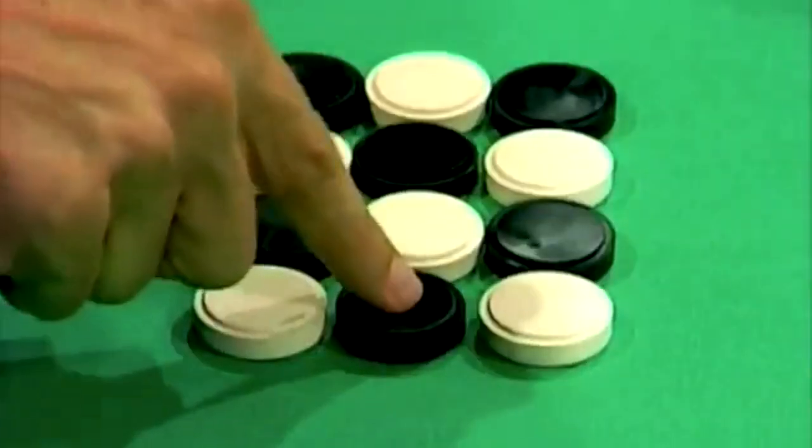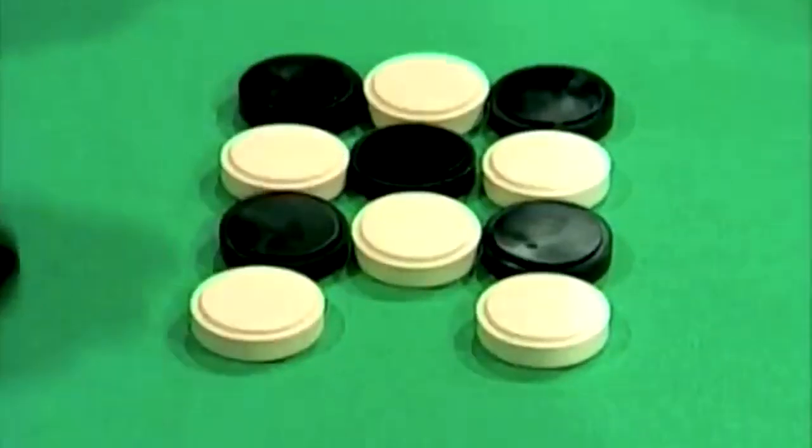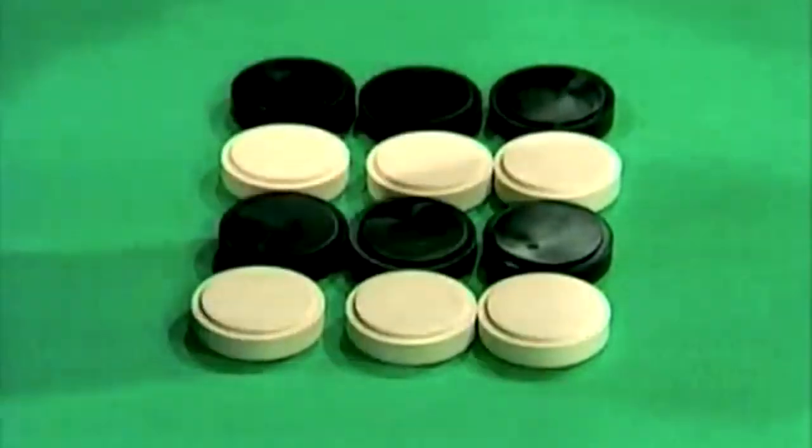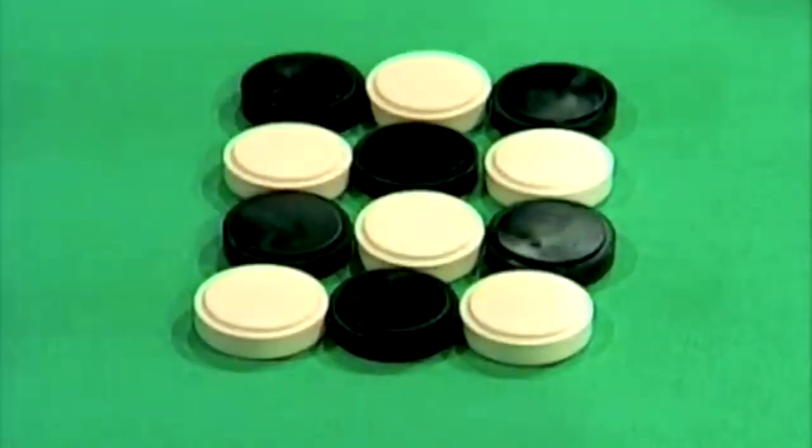It can be done two ways. I'll show you one. Touch that black one there, move it around here, and push the others down. Now you have a row of black, a row of white, a row of black, a row of white. I want you to work out the other way of doing it.